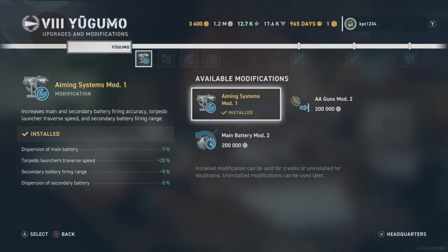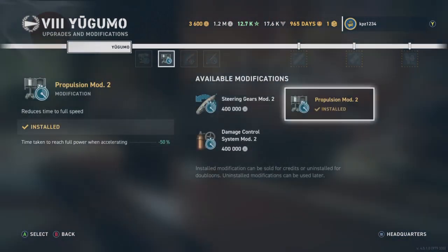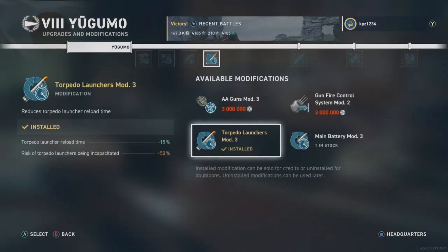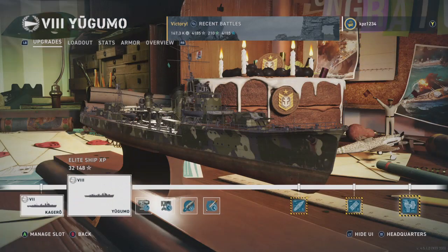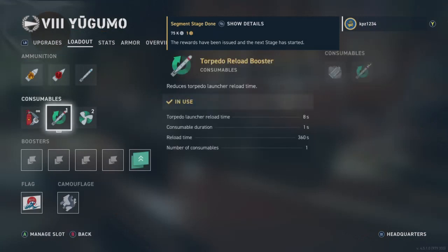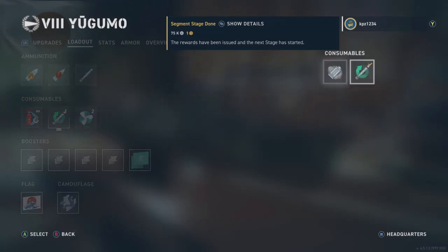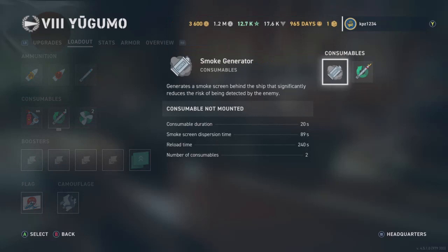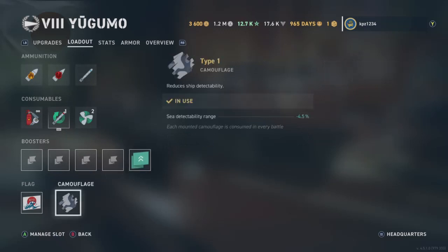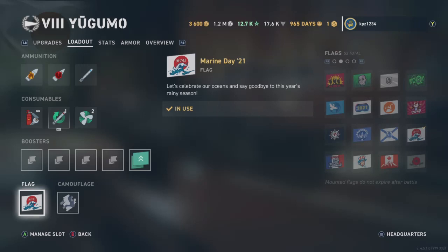In terms of the upgrades and mods: Aiming System Mod 1, Propulsion Mod 2, Concealment System Mod 1, and Torpedo Launcher Mod 3 - all pretty standard. The Yagumo is fully upgraded. Consumables: one charge of the torpedo reload booster, two charges of the engine boost. You could swap that out for two charges of the smoke generator, but I don't recommend that. Especially at this tier you're dealing with a lot of radar, a lot of sonar, and carriers. To me the smoke generator is a trap - use that torpedo reload booster, folks.